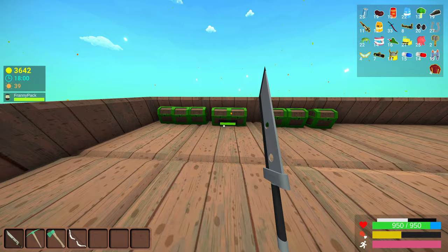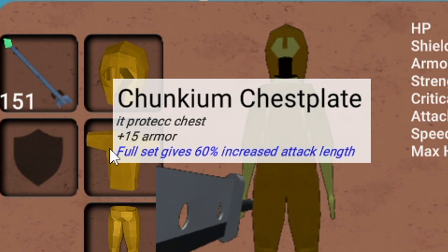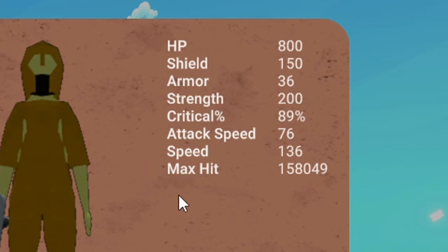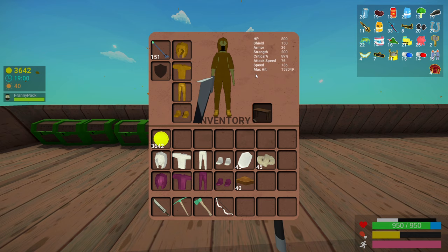Before we move on, I wanted to talk about the other armor sets: the chunkium and the wolf armor set. The chunkium has a set bonus of 60% increased attack length. However the overall armor value is 36, which is about the same as the mithril armor set. So if you want the extra range go for it, but you're also losing a lot of armor — totally up to you.